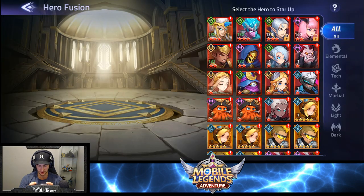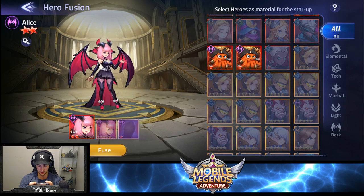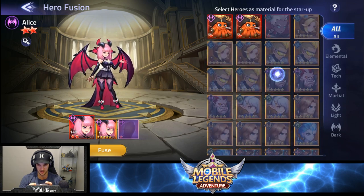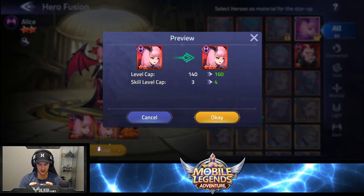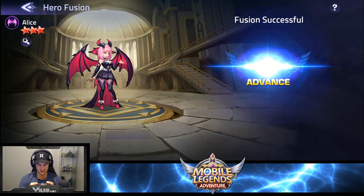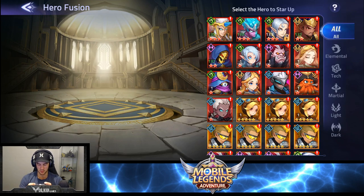Let's have a look at what we actually got now and what we can upgrade. The fusion shrine — we have Alice who we can upgrade now because we do have an Alice. Yes! I'm absolutely pumped about that Alice. We're getting her upgraded, beefed up — eight star! That's what we wanted out of those summons.